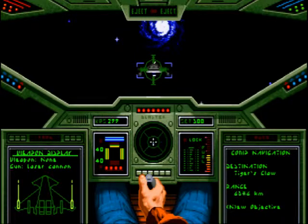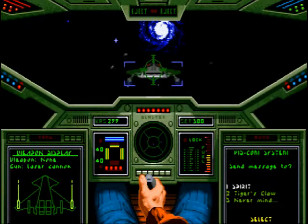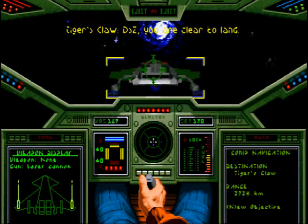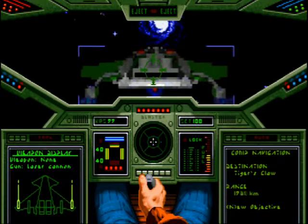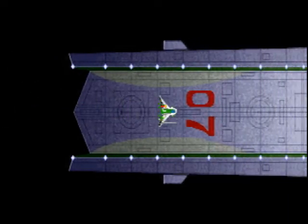So that's the Tiger's Claw. We're almost home. Let's phone them and request a landing. I probably should slow down a little bit — 100 kps seems like a good choice. And we're home! First mission successful.